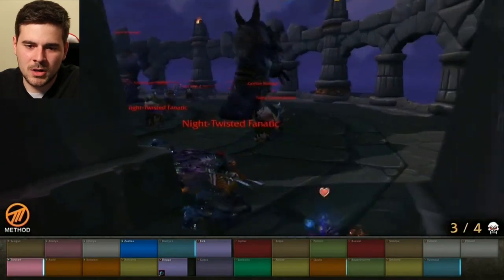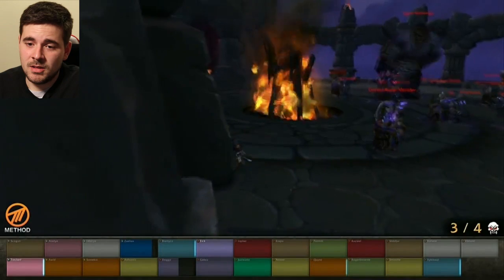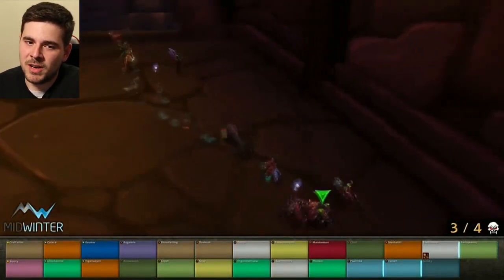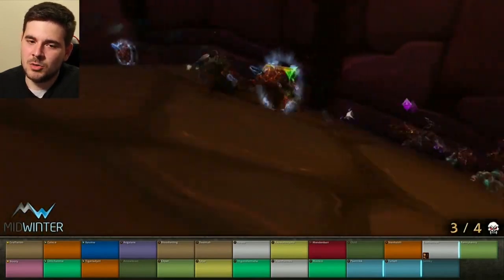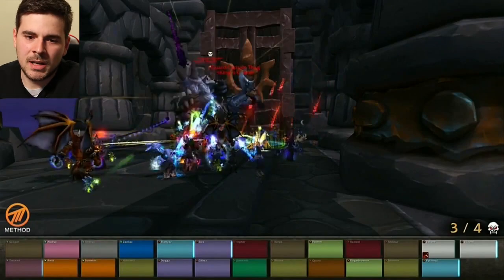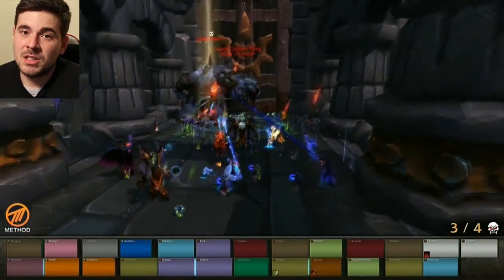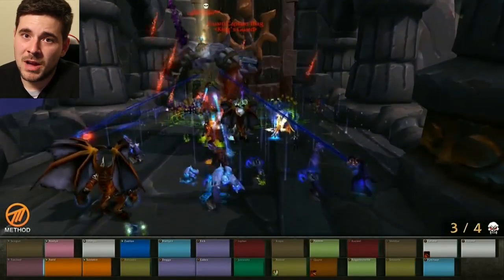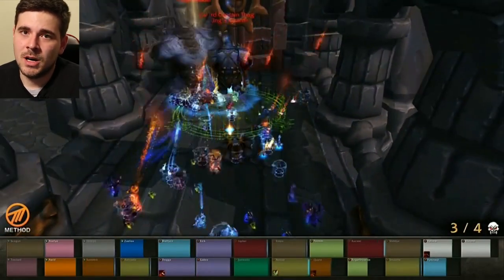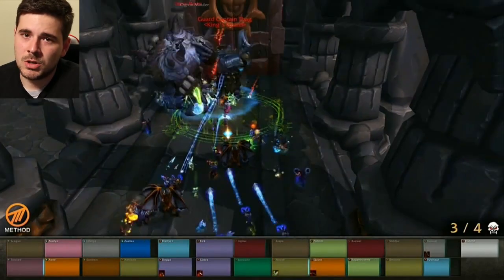Moving on towards Margok, the first big trash group that you see you can skip entirely — don't be intimidated. You might get into combat, but they're not going to fight you because they fight each other, so just run past and ignore them. Moving up and taking the portal, there will be five ogres and you can CC all five of them and run past. You'll then find three more ogres guarding the gate to Margok — just kill them one by one, focusing on the big ones.